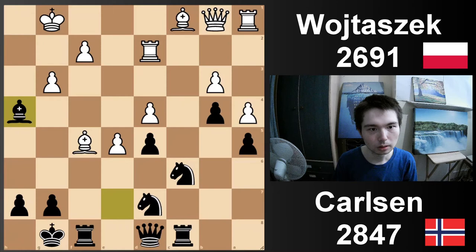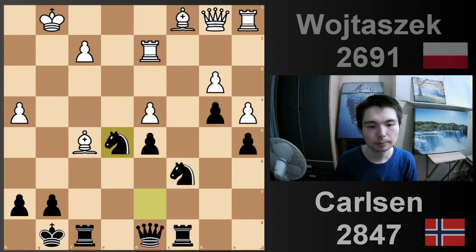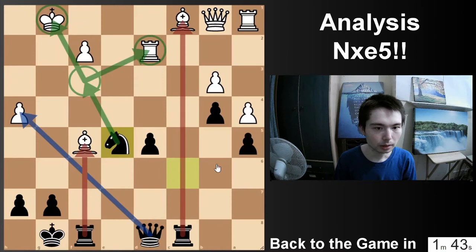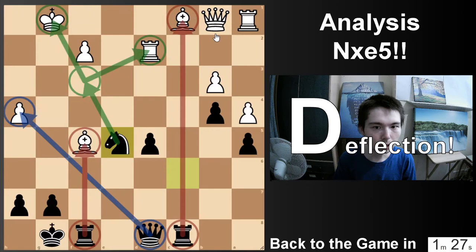White accepts the sacrifice, and queen takes h4. By the way, even though queen takes h4 happened in the game, I want to look at a brilliant move: knight takes e5. Let's spend about a minute looking at this complex variation. If you take, take — there are so many threats for black, and black might be winning all of a sudden. Knight f3 check — it's very dangerous. Queen h4 is coming next. Rook takes bishop could be an idea in the future — a deflection idea, so then the queen is not defending this bishop. So many ideas for black.